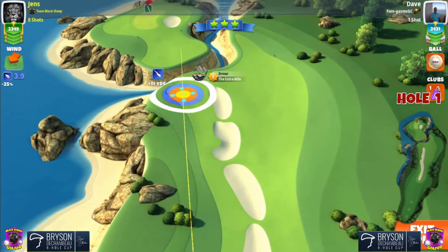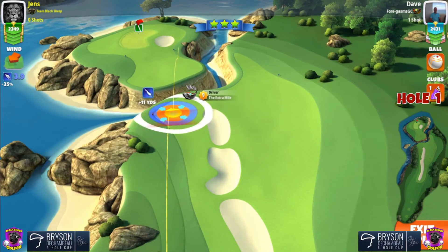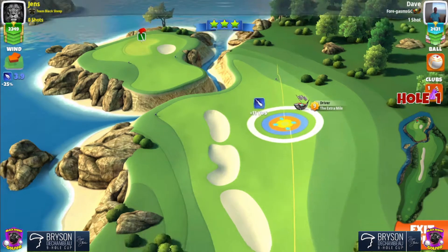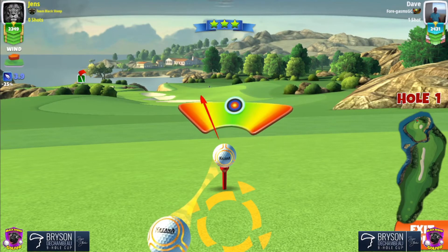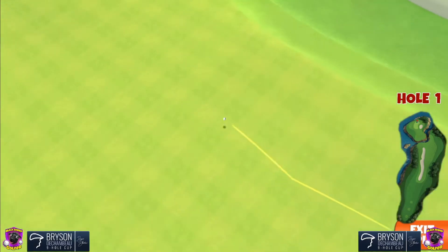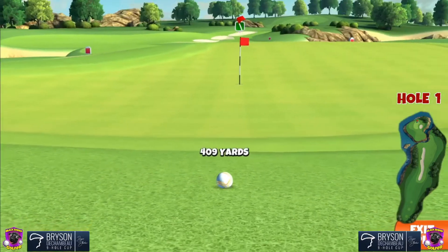So we're off, hole number one, Katana Ball for me. And I'm going to do the power shot here, just because it's fun to play. And we get down there nicely for an easy chip-in for the eagle. No problem.